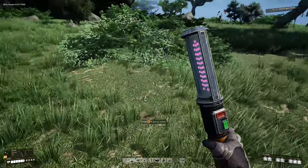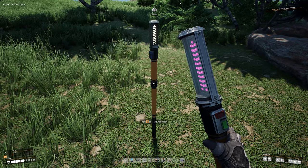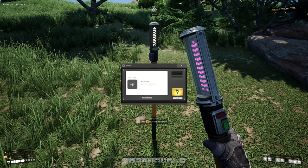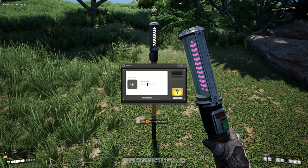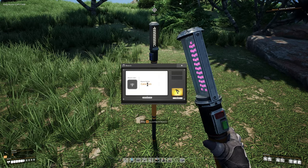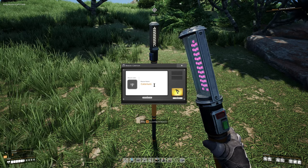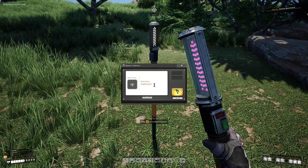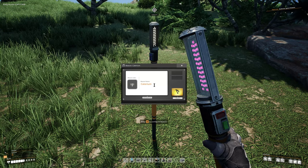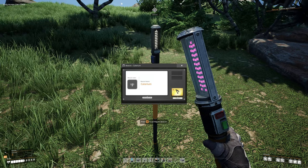Click your mouse button to place the beacon, then hit E to configure it. You can name it whatever you want — I'm going to call it 'caterium.' Make sure to hit the Enter key on your keyboard to save the name; if you just exit out it won't save and it'll just say 'beacon.' Also, you'll notice a big yellow button — a lot of people think that's how you save the name, but no, that picks the beacon back up.